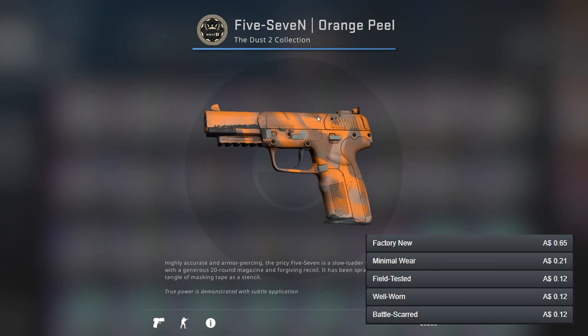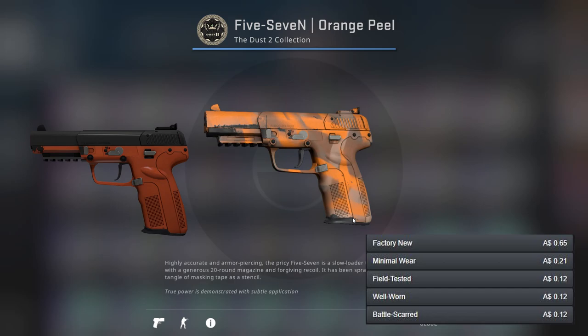For the Five-SeveN I've gone for the Orange Peel, which overall isn't a very nice skin but there aren't really any other orange guns at all, apart from the Nitro which is our better gun. The Nitro is going to be a pretty common theme unfortunately, considering it's not exactly an awesome gun in my opinion.